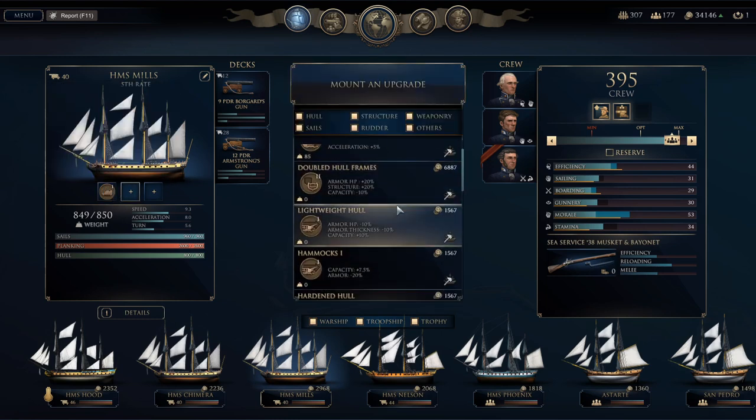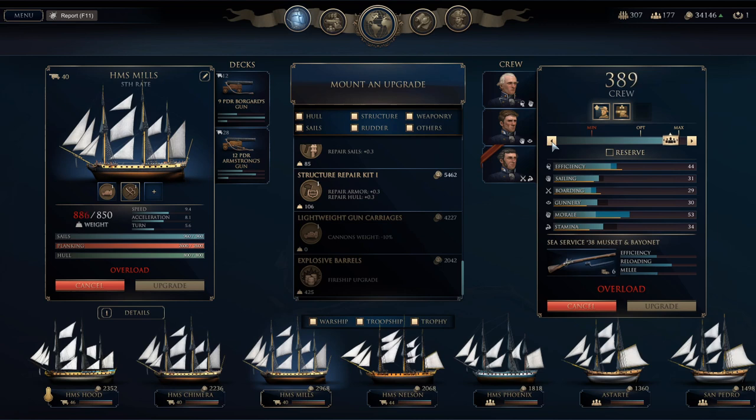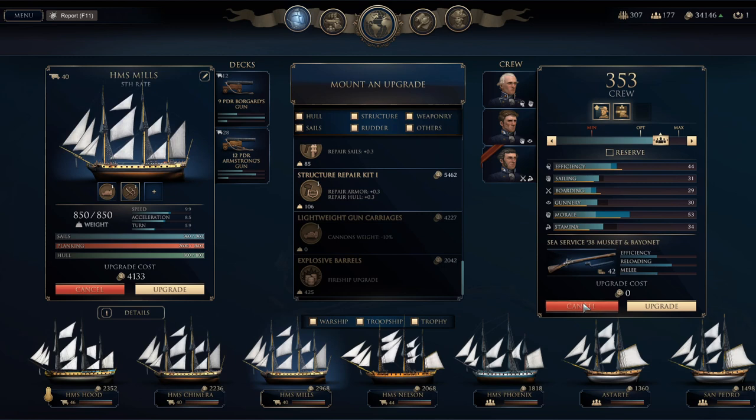Mills has a nice crew so I'd really like to get the boarding equipment on her. Wow, that's 42 in weight — it's going to cost me a lot of that crew. Makes me wonder if it's worth it. What does it add — 5% damage taken and caused? Is that worth 40 members of our crew? It does allow me to maneuver better too, so we'll go ahead and do it.